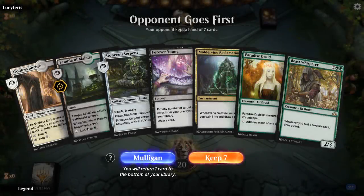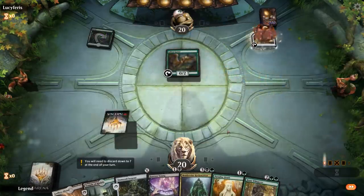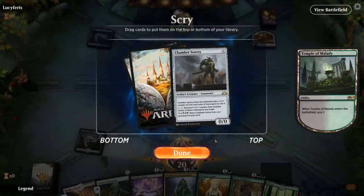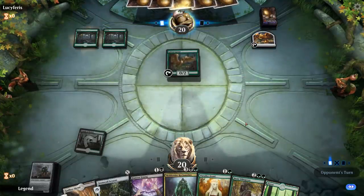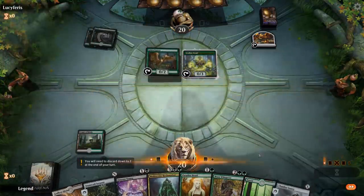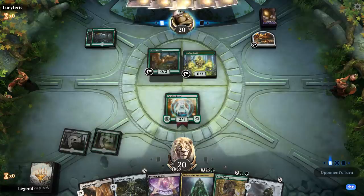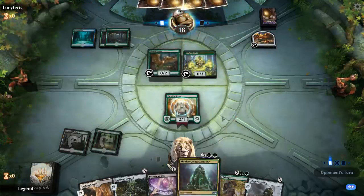Alright, we're on the draw with a reasonable hand. Paradise Druid definitely improves this hand quite a bit, helping us ramp out Beast Whisperer and Reclamation. I think I'm okay with another X card — I do need a land at some point, but a little bit of greed is probably fine here. Turn 2 Leafkin Druid — Simic Ramp is ramping nicely, could see a turn 3 Nissa, which would be quite good. Next turn I have the option of going Beast Whisperer and playing my X creatures, or I could wait and try to get Reclamation in play first.